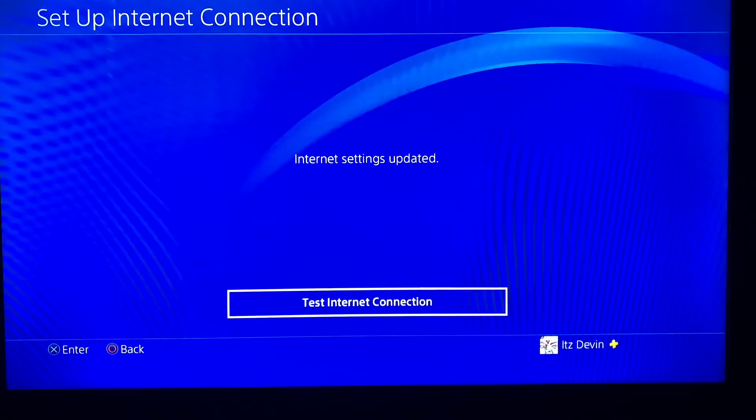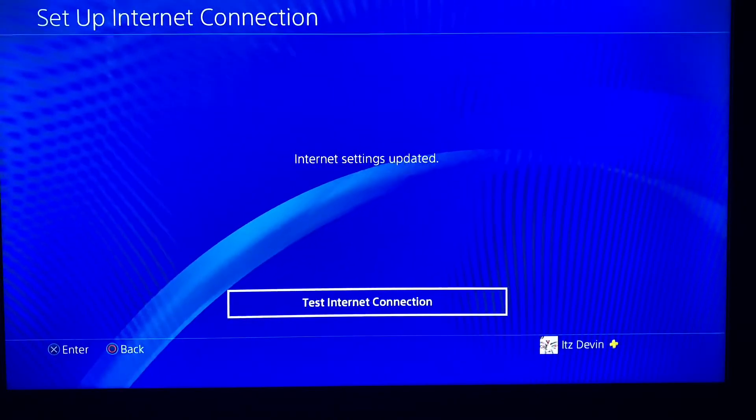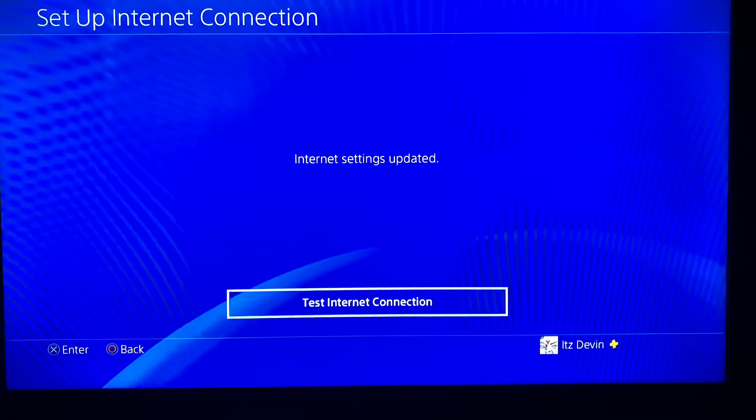For proxy server put 'do not use.' I would recommend you test your connection, because sometimes if you don't test your connection and it doesn't work, it won't save the custom Wi-Fi settings.